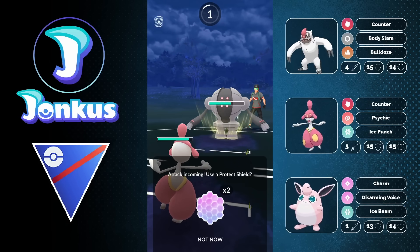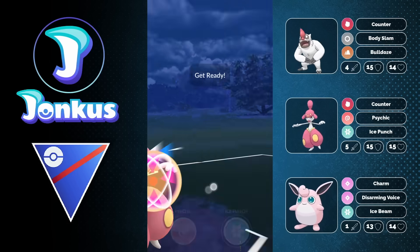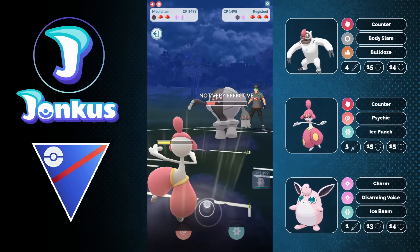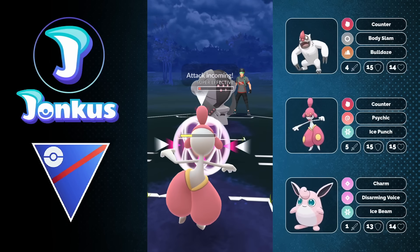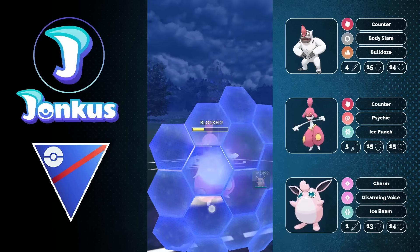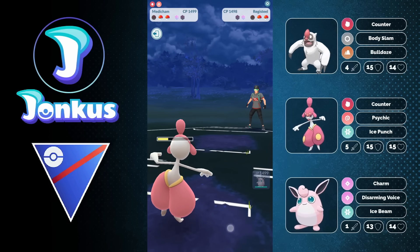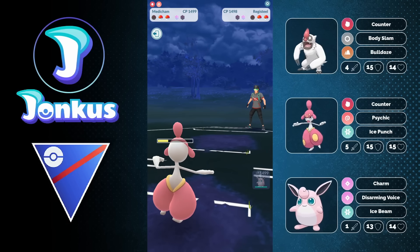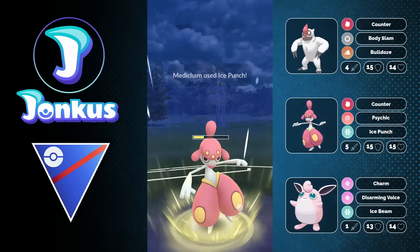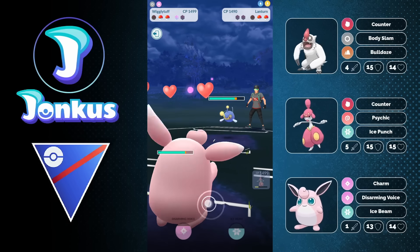I'm not sure about the moves on the Medicham — I should have checked that. Maybe the Running Power Punch could be the case. I'm still making a mistake by going for the full farm line, I feel like. But I'm still going to be able to get enough energy to go for Ice Punches against the opponent's Dragonite if they want to go back into it. We see the Dragonite coming back in — I can go for the Ice Punch, get the knockout if they let it go through. But they don't shield, and in the back there's a Lanturn.